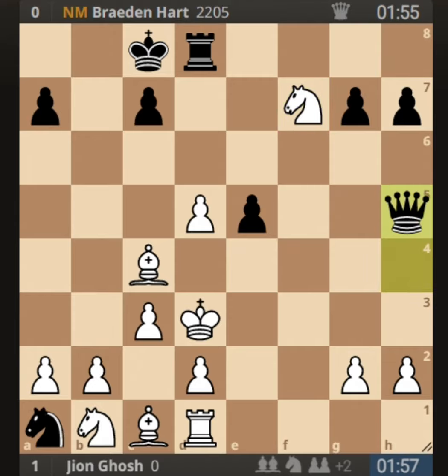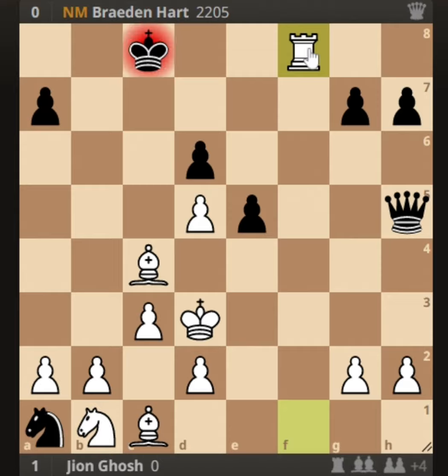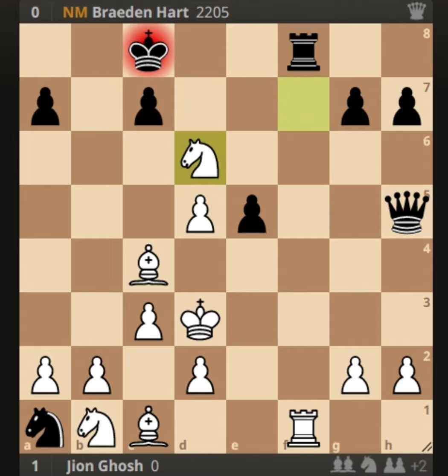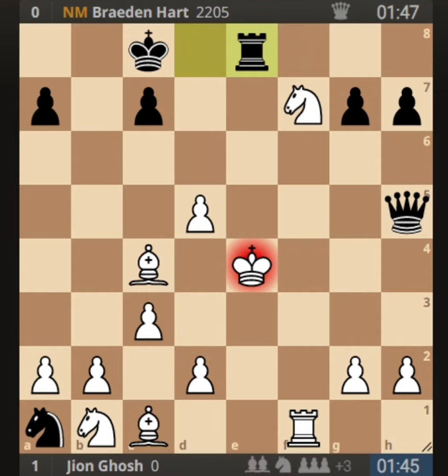I defended with rook to f1. Taking the knight with rook to f8 doesn't work after knight to d6 check, pawn takes, and rook into f8 — white would have a winning position. He played e4 check, trying for attacks, and I simply took with king to e4. He played rook to e8 check and I played king to d4.